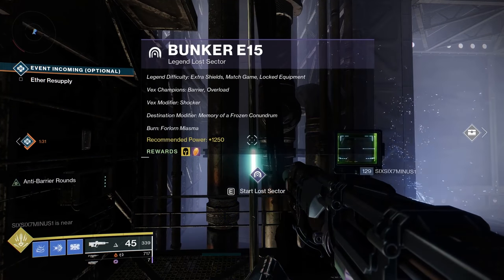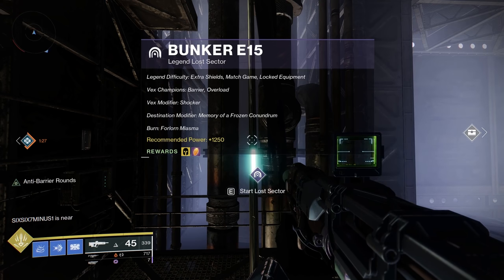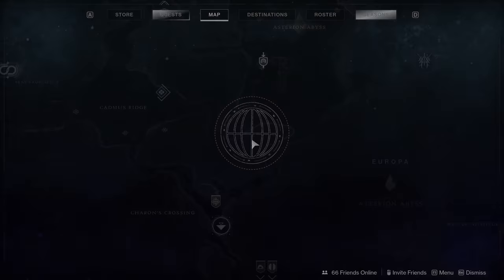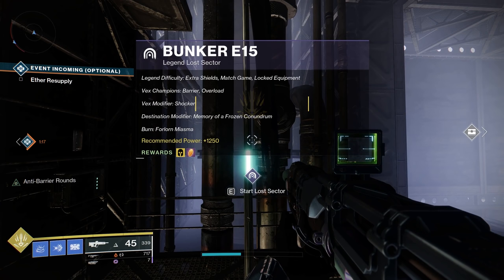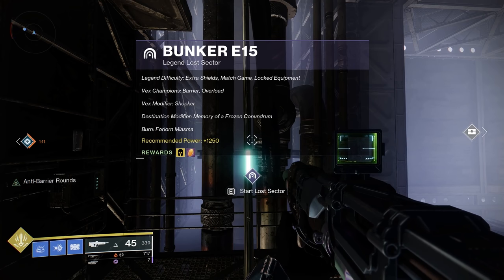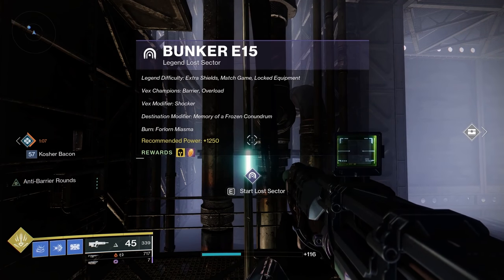Hello Guardians, it is Ebontis here and we are going to talk about the Bunker E15 Lost Sector at 1250. I'll come back and do the series at 1280 later on. This one is located up here in the Eventide Ruins. We've got Vex Champions — you're going to be dealing with Barrier and Overload. There is literally one Barrier guy; the rest are going to be Overload. You've also got Extra Shield, Match Game, and Locked Equipment, so you need to set up your build before you go in.